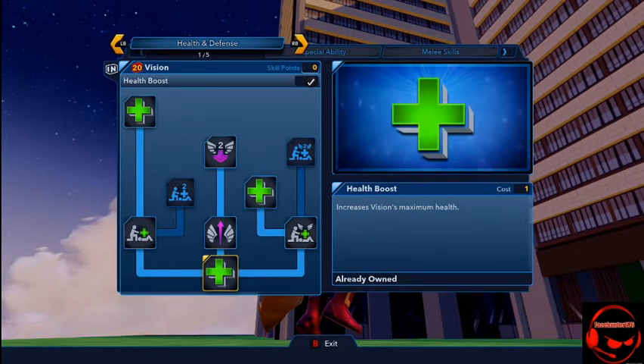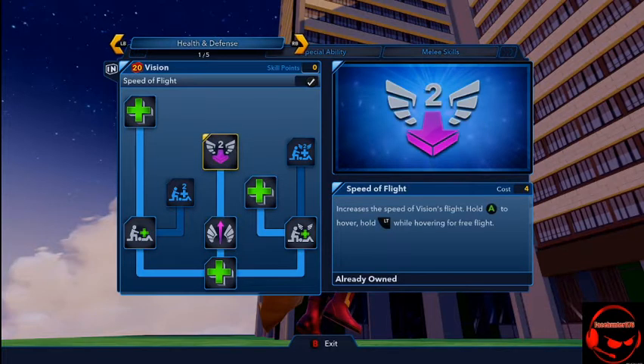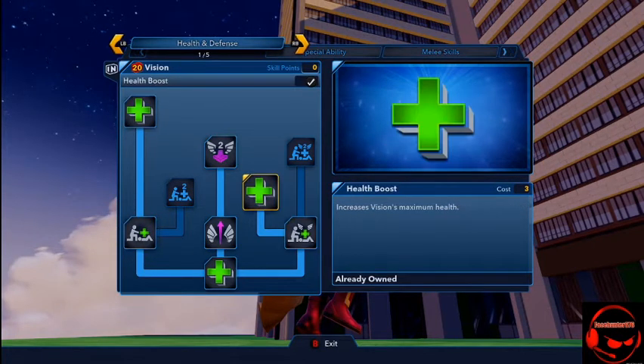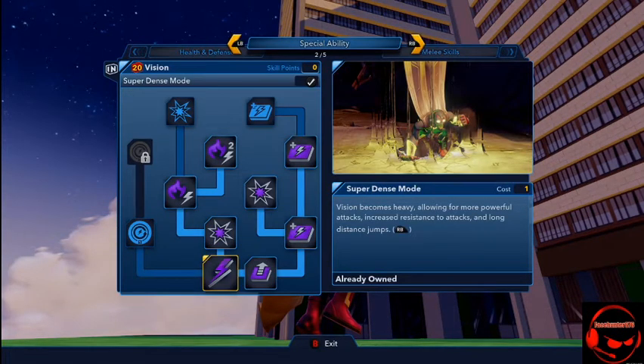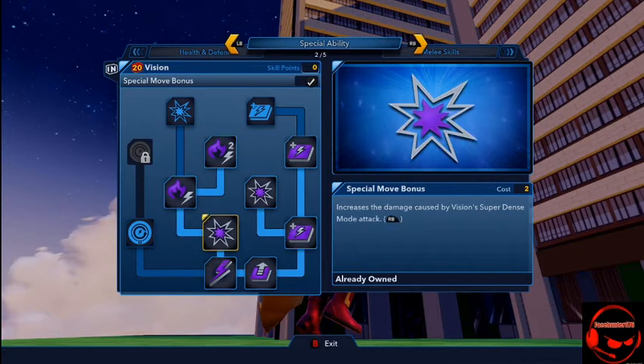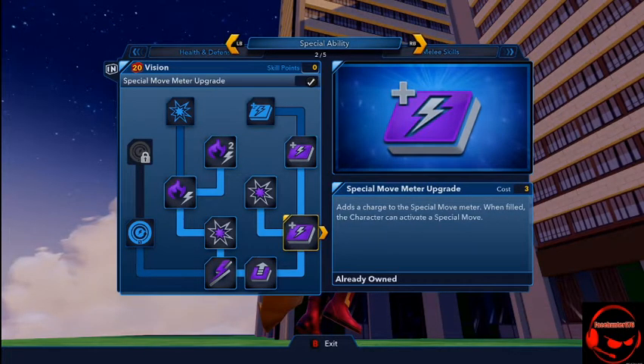On the skill tree, you obviously start with the health boost and recovery speed. Flight is basically just a speed boost when he's flying. Now, 'just a helping hand' like always to get those health boosts, which sucks but it's whatever. His special move is Super Dense Mode, where he kind of becomes like metal — super hard to take down. He only does a three-hit combo but becomes so heavy that he only does super jumps instead of flying. This also does more damage with a longer duration — it's pretty powerful.